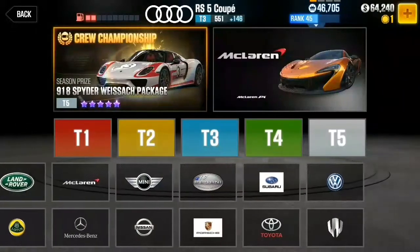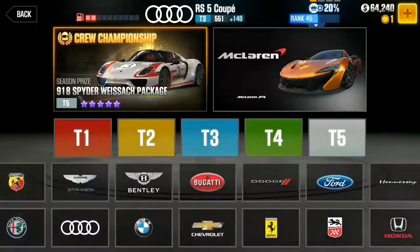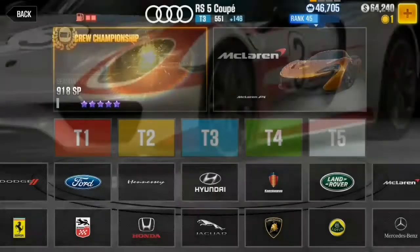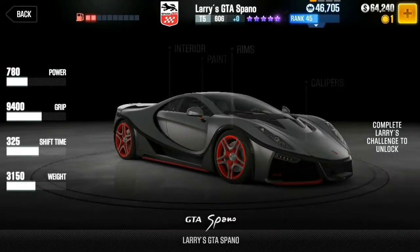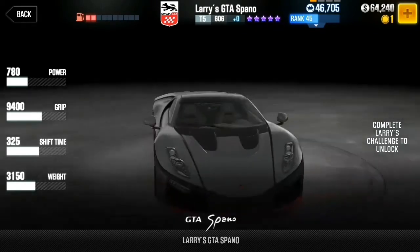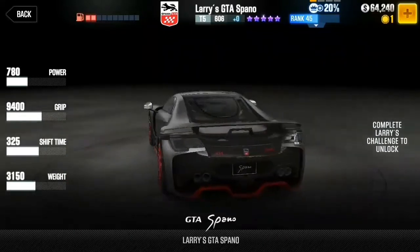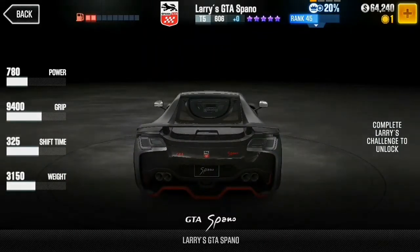And I think tier 5 is... tier 5 is this one here. Yes, that's the tier 5 car — Larry's GTA Spano. That actually looks just like a T20 from GTA 5. I don't know if that's where the GTA name comes from, it might just be a car. But yeah, it looks just like a T20 from GTA 5. And I think the tier 4 one is this car, if I remember correctly.